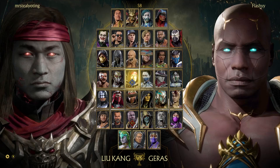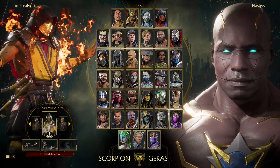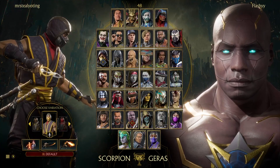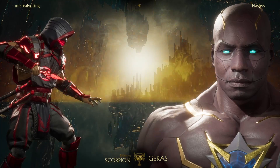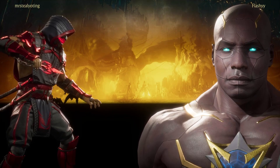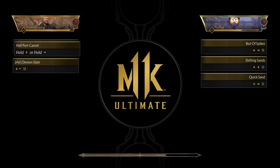I didn't even use Quicksand once - it is his only projectile in this variation. But we're going up against a Scorpion here. Is he going to be playing Reborn, Burning Specter, or Searing Rage? I think this is just straight-up Reborn Scorpion, so we've got some teleport cancels to deal with and I don't think we can be doing air-to-airs because he's got Demon Slam. I'm going to use Shifting Sands a little bit more - I used it once and the guy just completely shut down, he didn't know what to do.